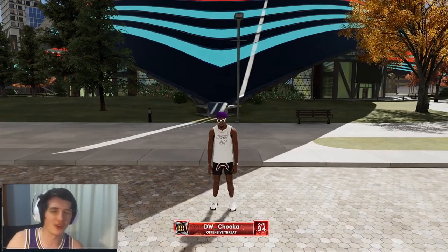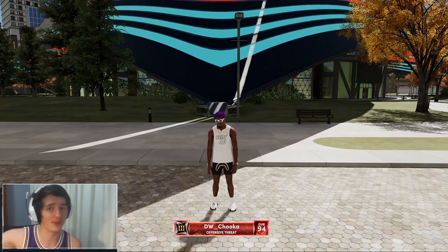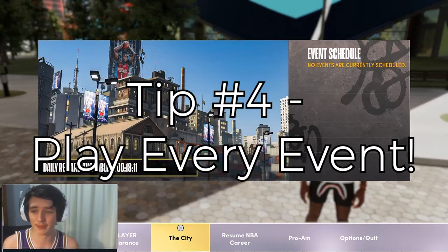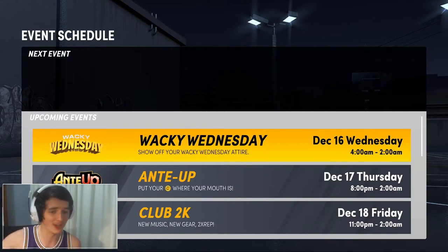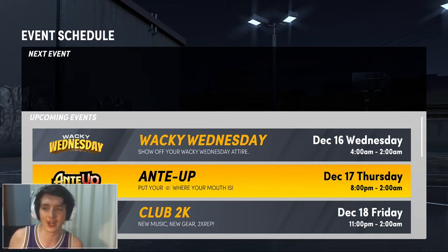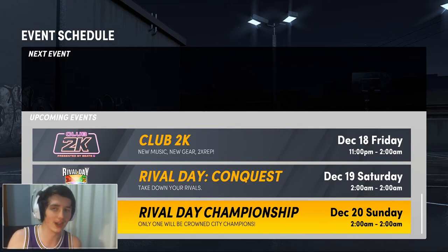Tip number four is an unusual one I don't see many people recommending. The best way to get better — both by yourself and with friends — is to use the event center to your advantage. There are events nearly every single day. All you have to do is go to the bottom tab titled The City and then go to Event Schedule. You can see there's a bunch of events coming up. Although these events may not be at the perfect time for you, that doesn't matter — just go through and do the events you can, and organize with your friends to attend.